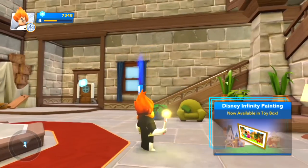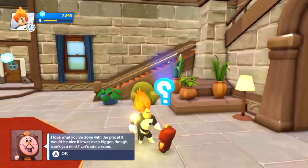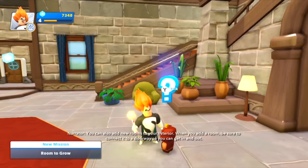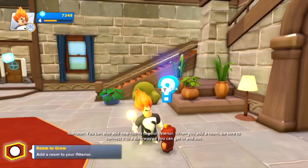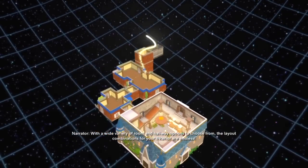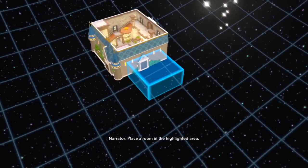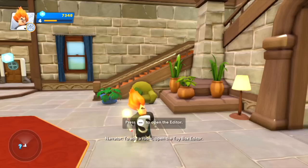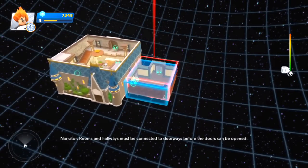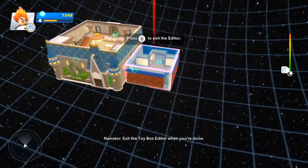I've got some additional stuff to decorate. Let's add a room — that sounds good! When you add a room, be sure to connect it to a doorway so you can get in and out. Add a new room to your interior by attaching it to this door — with a wide variety of room and hallway options to choose from, the layout combinations for your interior are endless. Place a room in the highlighted area. To add a room, open the toy box editor, choose the room you want to add — and place the room exactly where it wants it. Connect these to the doorways as the narrator says.